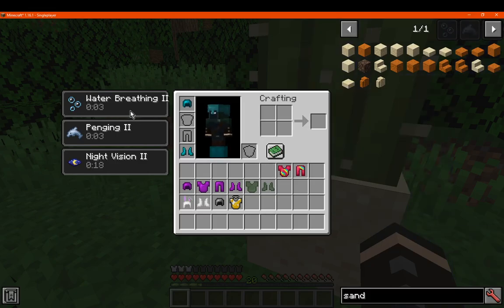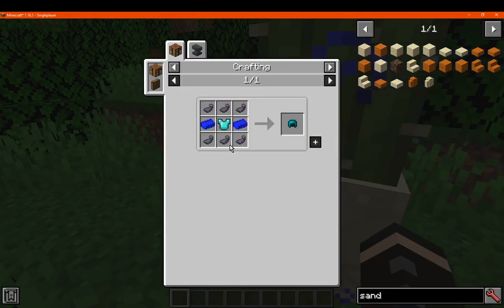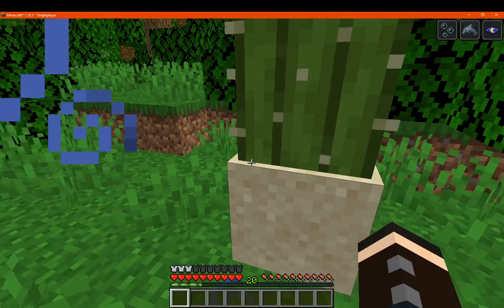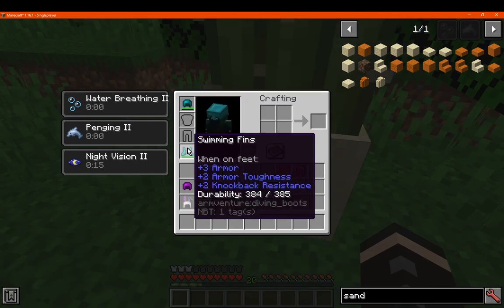We've got the Diving armor, which gives water breathing. It looks like you need to have both pieces equipped to actually make the effects work. You make it with just blaze rods, and you need the boots or the helmet as well. The pieces have around 400 to 300-ish durability and not so much protection, though you can mix in other pieces of course.